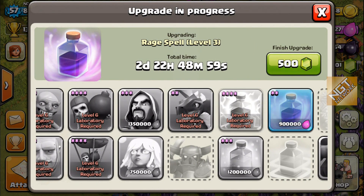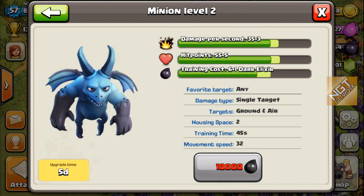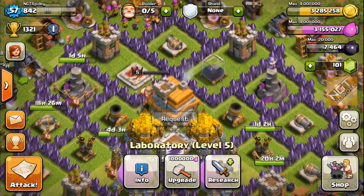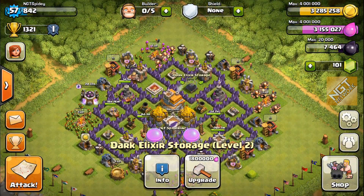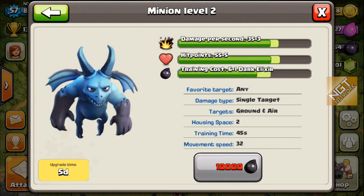I also have plans to upgrade my minions, and the only reason I'm doing that is because I'm going to have an excess of Dark Elixir. I'm at 7,464 right now, and I can use that 10,000 while I have it to upgrade the minions. By the time I get to Town Hall level 8 on September 8th, my plan is to have accumulated enough to fill up the Dark Elixir storage, so I'll have 20,000.